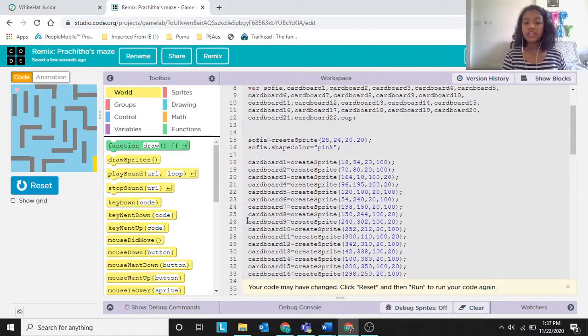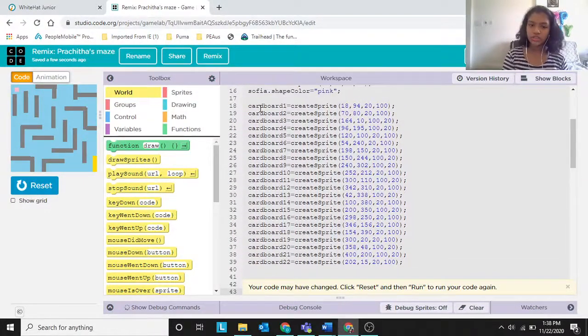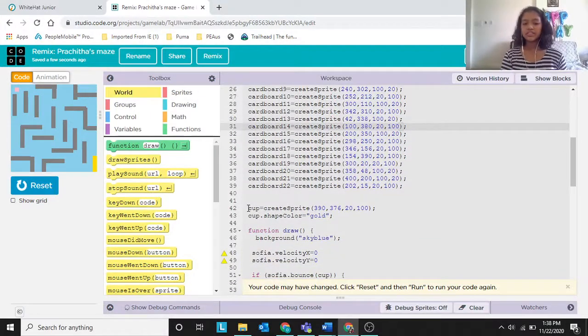Now create sprites: cardboard1 = createSprite, cardboard2 = createSprite, and so on. The measurements and positions are your choice — it really depends on the person. The main thing is that Sophia should be able to reach the cup. It should be hard, but there must be a possible path — totally blocking it makes the game pointless.